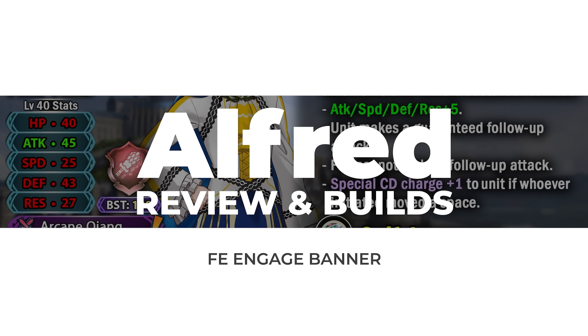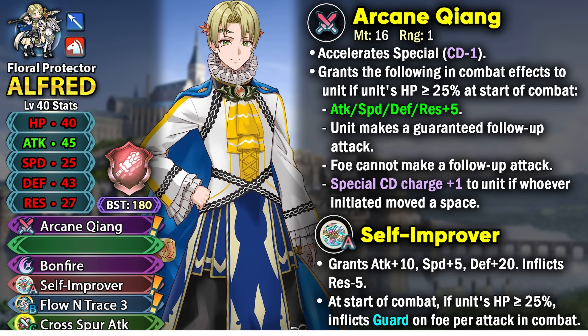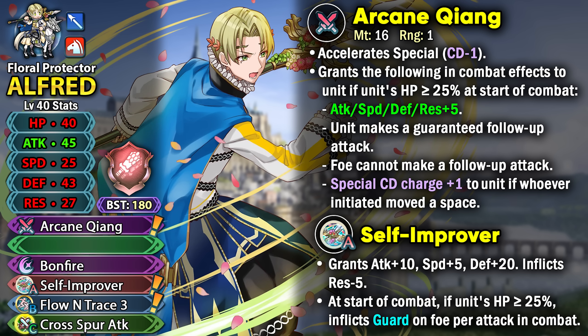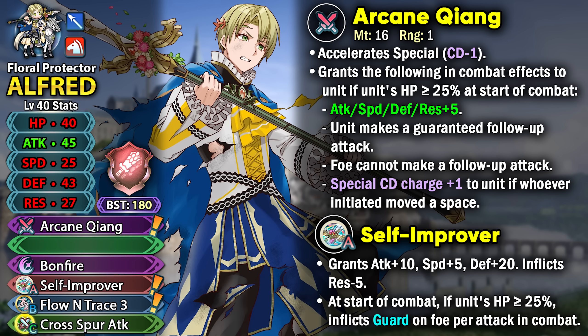Alfred is the Lance Cavalier on this banner with Arcane Xiong as his preferred weapon, which is also a rearmed weapon so you can give it to other Lance units. Alfred gets minus 1 special cooldown and plus 5 to all stats at or above 25% HP. He can make a guaranteed follow-up attack and stop enemy follow-ups. If whoever initiated moved a space, he gets special charges on both his and the enemy's attacks — making even Galeforce work.